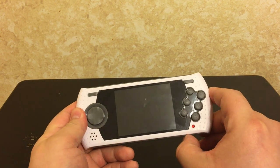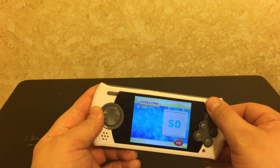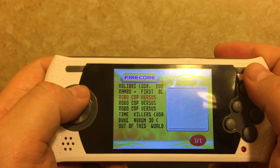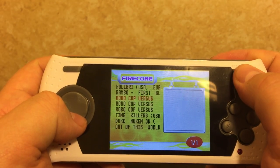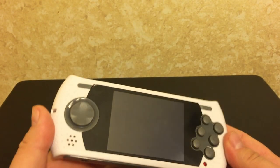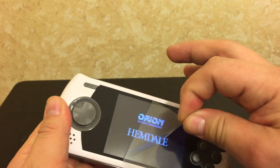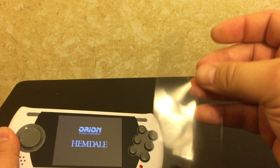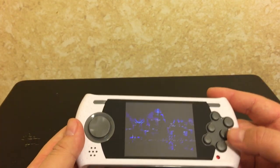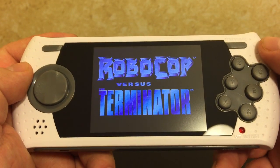Just switch it off, back on. Alright, let's try Robocop - I'm not sure which one is which, so let's go with the top one. Loading isn't too bad. I'll peel this thing off here - oh that's awesome. This looks like it gets a lot of fingerprints; I should have left this on. It's kind of like a screen protector but I take pretty good care of my stuff anyway. The screen looks a lot clearer without that thing on it.